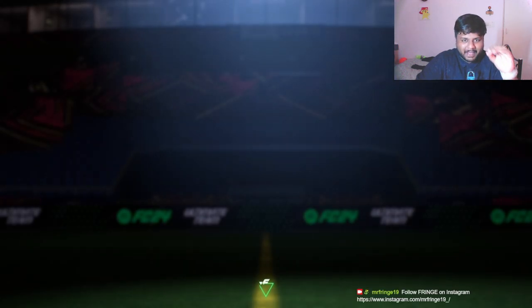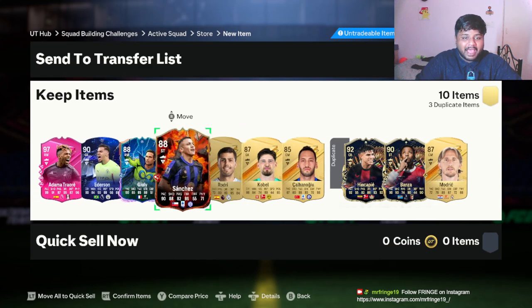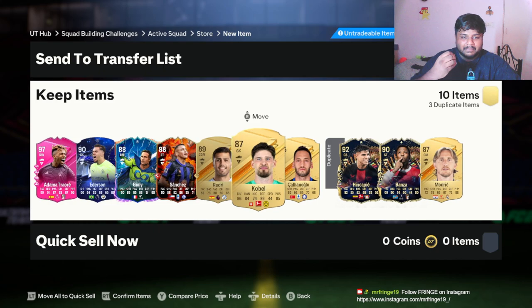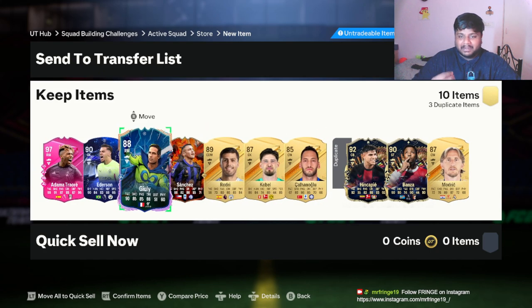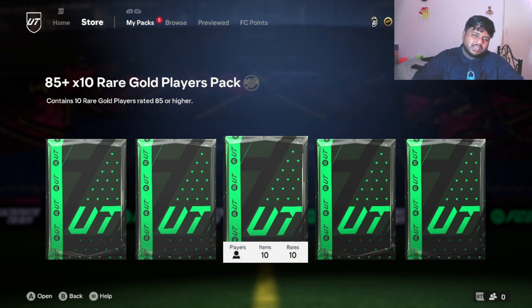Oh my god, we have got two Footies cards guys! So I think the strategy is to start opening packs as soon as they drop. This is actually insane. I am happy — for the first time I don't have to clickbait my thumbnail and can actually put the players I've genuinely packed.